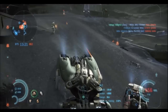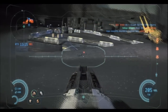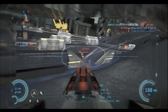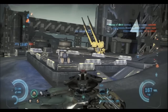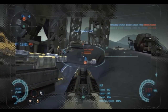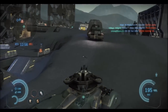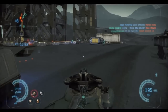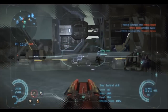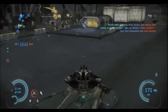Say a teammate or squadmate wants to get across the map but I don't have an uplink down — they can spawn on my tank. It'd be great if we got war points for those spawns. I use the Soma more than the Madrugar, because if a tank kills me I'll pull out my railgun tank. This is a throwaway tank — it's only like 70k.